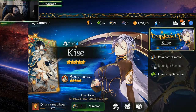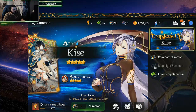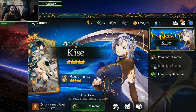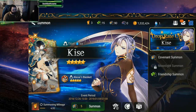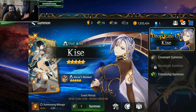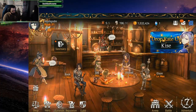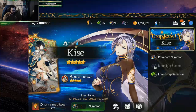Hello everybody. Today I have Epic7 here, and we are going to be doing a little summoning session for Kisei — however you want to say it. We have 90 summons. We're just going to be doing the banner and see what we can get. Hopefully we can get her or any other of the Nat5s. Why waste time? Don't look at my energy. Let's just get started.